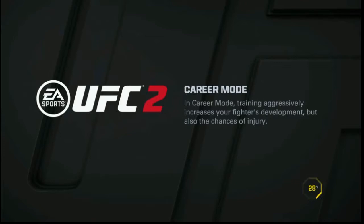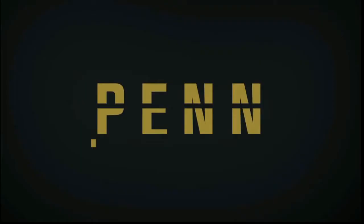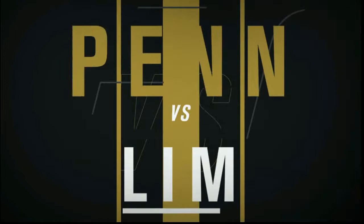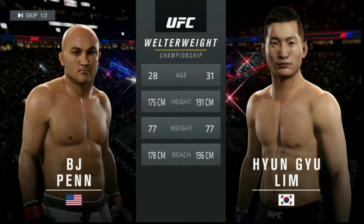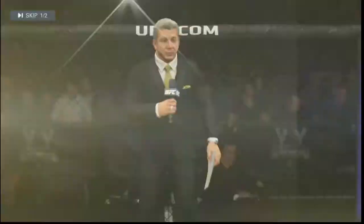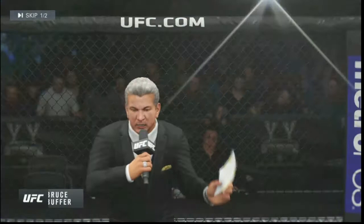He wasn't great but he did feel really good in terms of striking, so I want to get a better opponent and see how good Hyun Young Lim actually is. BJ Penn is the opponent and this should be a striking battle. BJ Penn is obviously going to have the advantage in the jiu-jitsu. Another good thing about Hyun Young Lim — he is long. 196 centimeter reach. He's a tall fighter. I love a tall fighter; it almost feels like you have more reach as well.